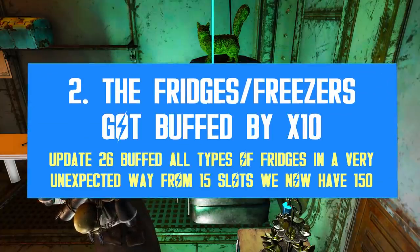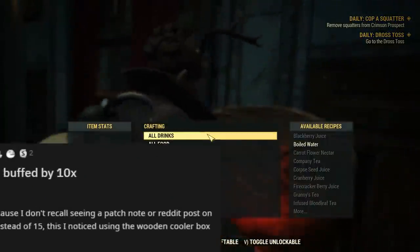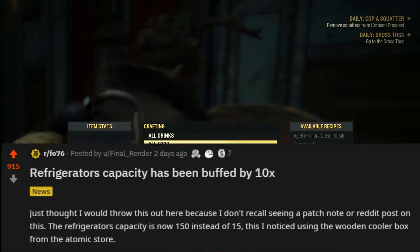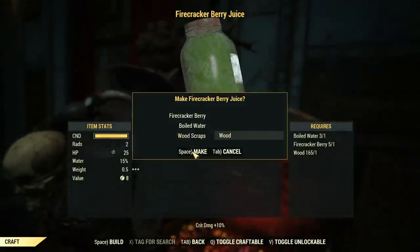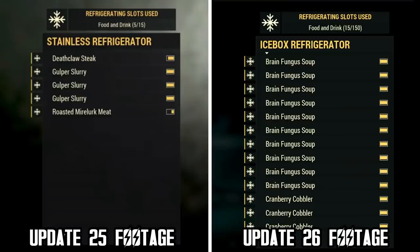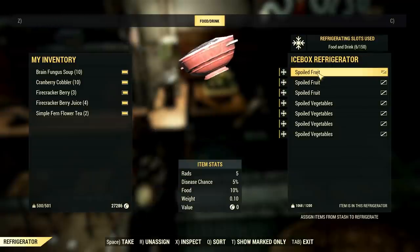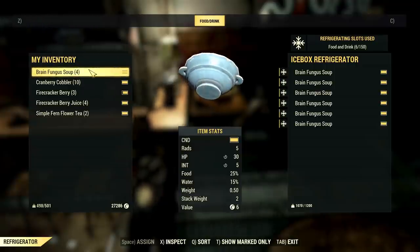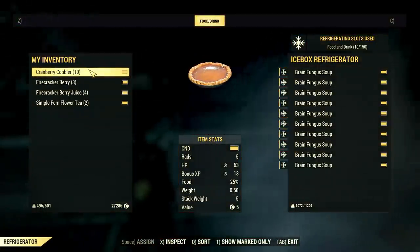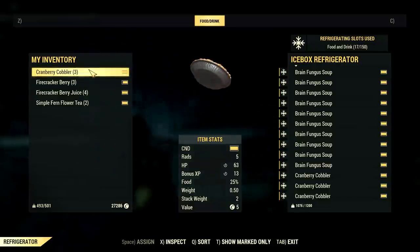Now for something positive — a stealthy change that went live with patch 26 that nobody noticed until a few days ago. Bethesda buffed refrigerator slots by 10 times: we always had 15 refrigerator slots, and now all of a sudden we have 150. It's only one extra zero. Maybe a developer added it by mistake, because this huge change isn't even in the patch notes — I double-checked and couldn't find anything. Something this noticeable would surely make it into the patch notes if it were intended, right? That's 135 more slots players can use to store and preserve food.